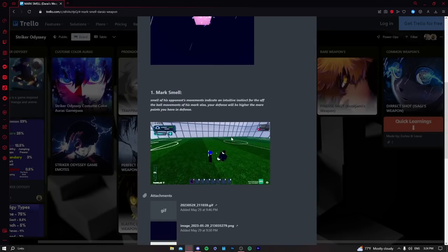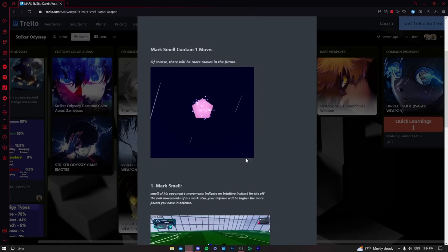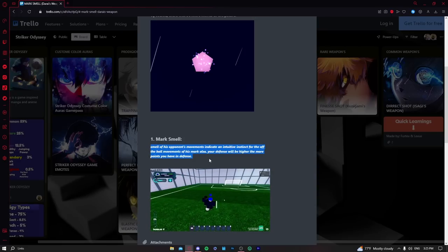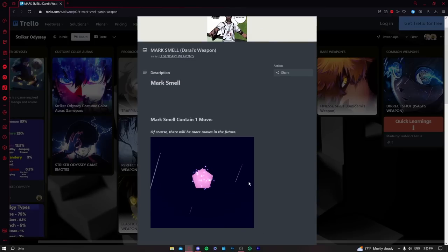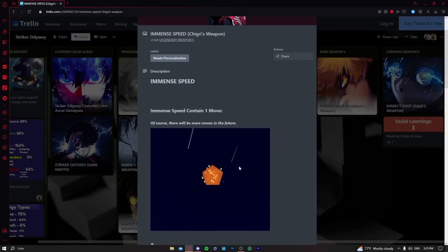Now moving to legendary weapons. Mark Smell is really decent for defense — if you're close to the goal and someone is dribbling and trying to score, you can most likely get the ball with it. The hitbox can be a bit inconsistent sometimes, but I'd put it in low A tier. Good for new players who are defenders and advanced players who want to play defense.